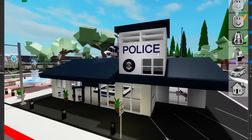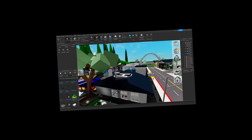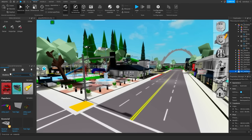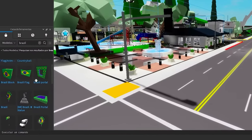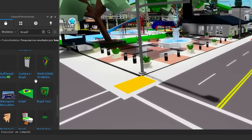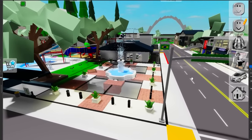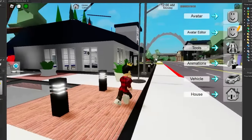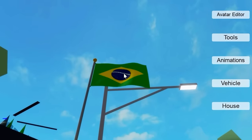But I don't want to delete the streets. We need to go here in models and write Brazil, and that will show us a bunch of stuff to add to our map. I think we can start off by adding a flag right next to the fountain — actually I'll place it more to the side of the spawn. Just look at this! Now we have Brazil's flag right here in Brookhaven. It even moves! This is awesome!